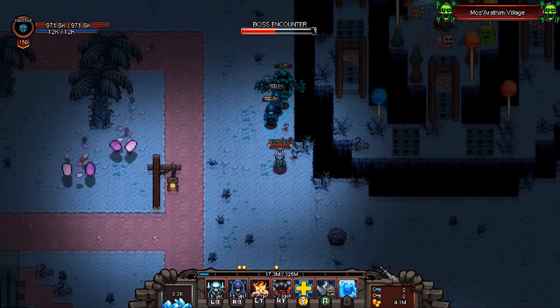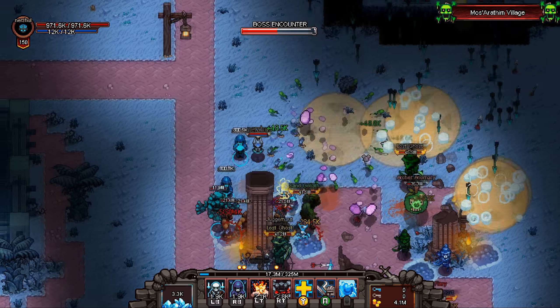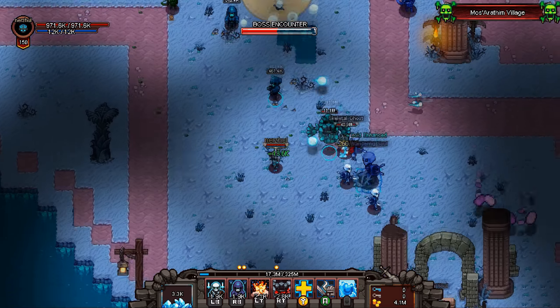A good way to put it is that the early game is difficult because enemies are hard to kill and you're very weak, while the endgame is difficult because of all the random hazards you have to avoid.